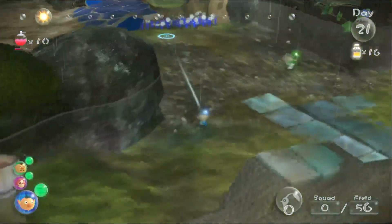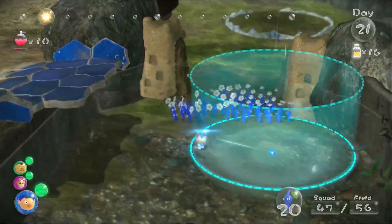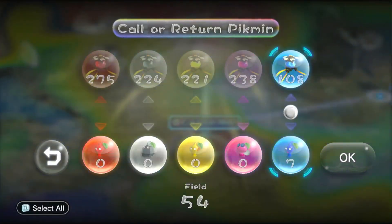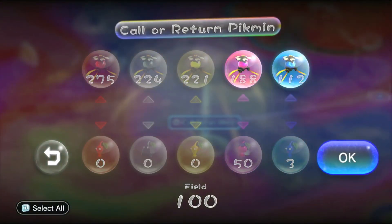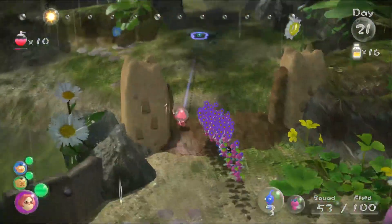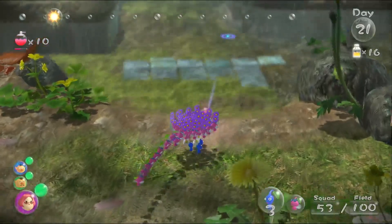Here's this bamboo gate. We might use that as a shortcut. I definitely need some more Wing Pikmin — I need them for the mini-boss fight. I definitely need to bloom my Winged Pikmin, no doubt.